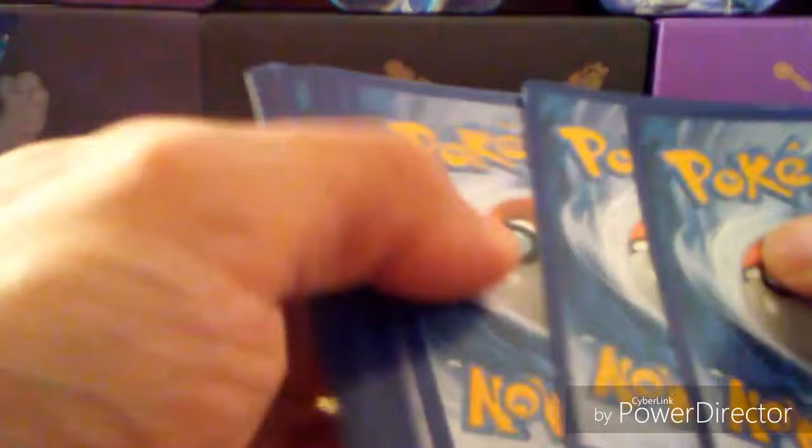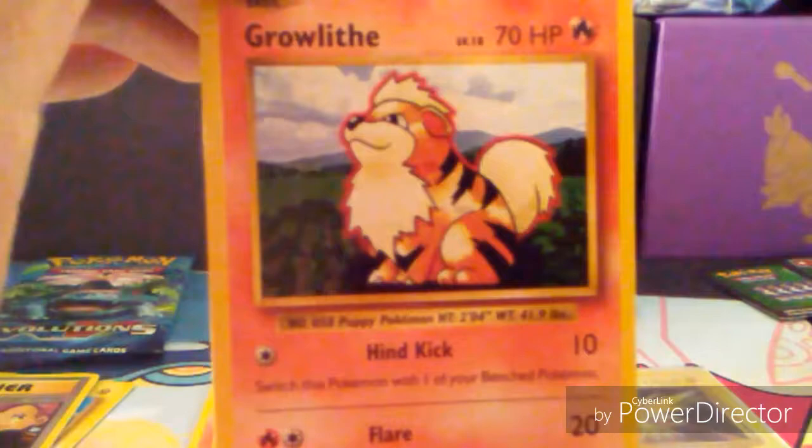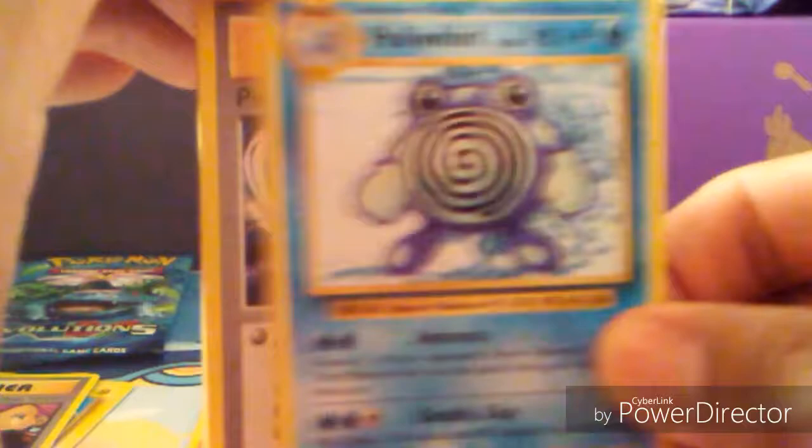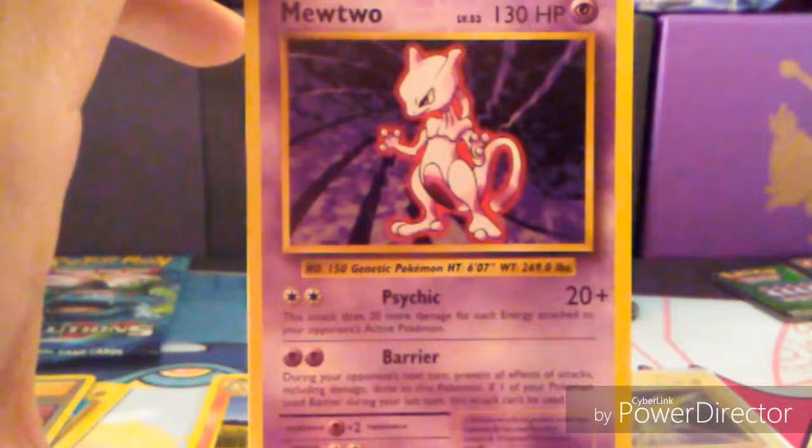Two packs left in part one. Nidoran, Growlithe, Rattata, Electabuzz — always cool artwork — Poliwhirl, Pidgeot Spirit Link, Blastoise Spirit Link, Super Potion, and a Mewtwo rare. Pretty weird that it's not a holo, but then again you got the EX. Psychic and Barrier — it was good in the pre-release. Not sure how well it's doing in the meta.